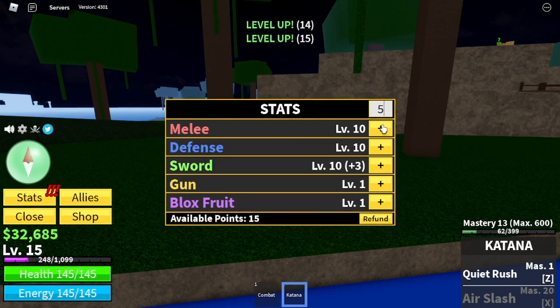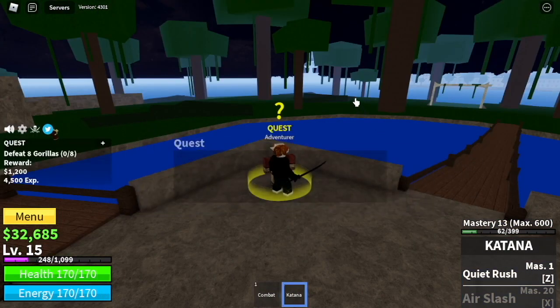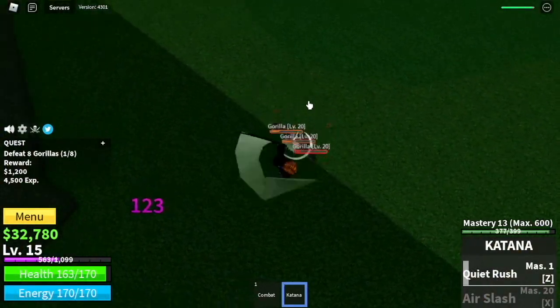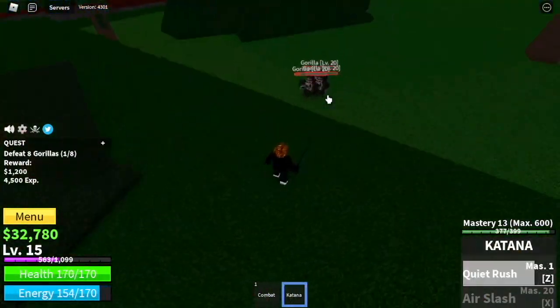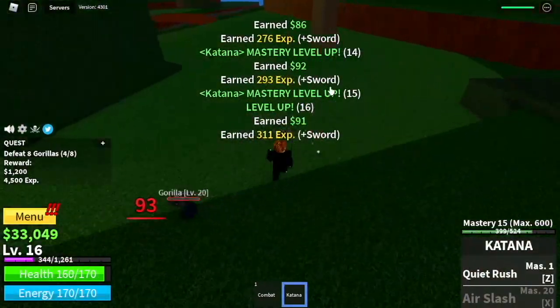Here are the stats — as you can see, I am putting 15 melee defense and sword, so balanced. Next up, the Gorillas. It's kinda easy, just lure them here and you can just do left clicks. They will rarely hit you, which means you can take advantage of this and level up fast.